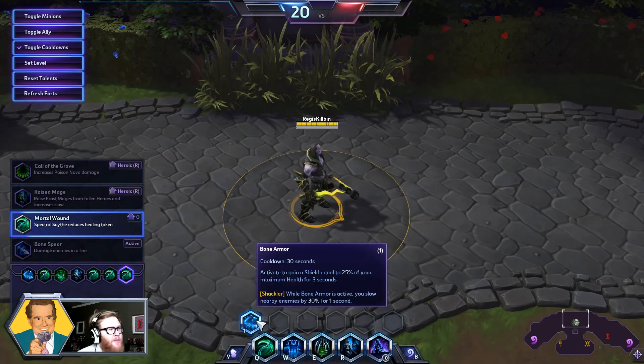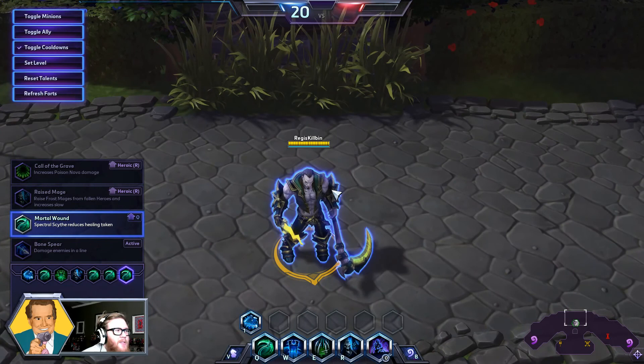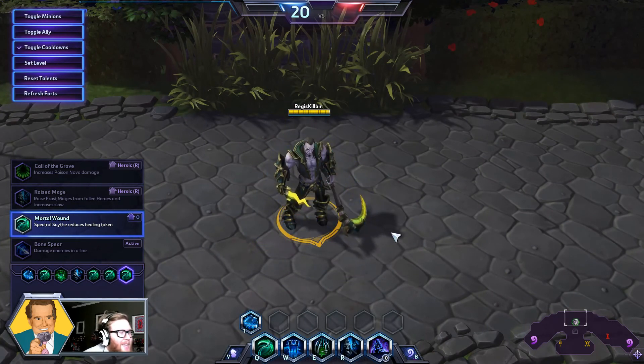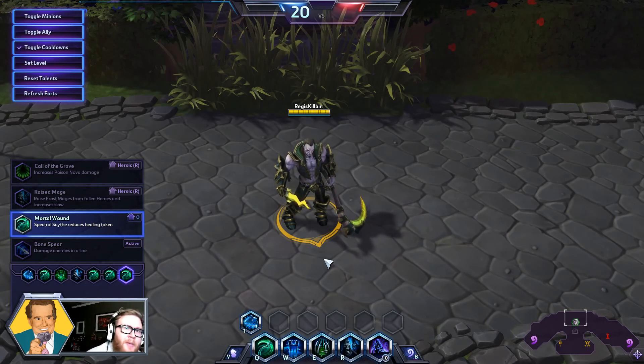This build gets even better when you're in lane killing minions thanks to your trait. This makes Zool, to me, the highest utility specialist in the game — he offers something unique in crowd control, damage, and influence that maybe no other hero has, particularly one in a secondary role like the specialist. That's why I like the Spectral Zool build so very much. If you have any questions, feel free to ask in the comments. I'm still learning Zool myself, so keep an eye out on what's popular and what seems to be successful. For me so far, this one's been both fun and effective in real games. Thanks so much for watching — have fun with the Spectral Zool, and until next time, game on!